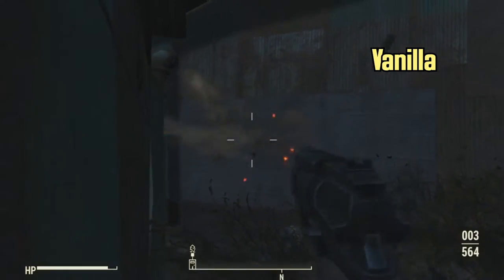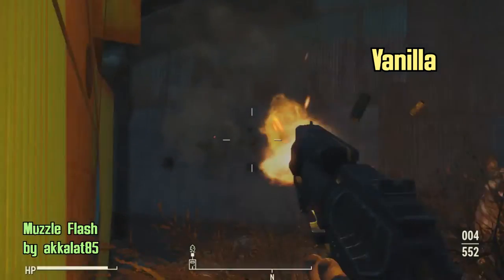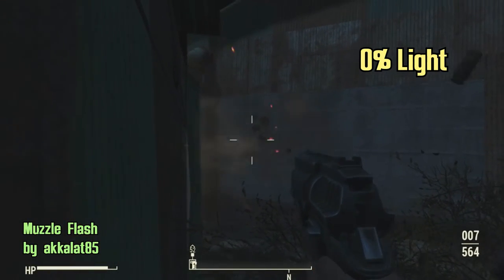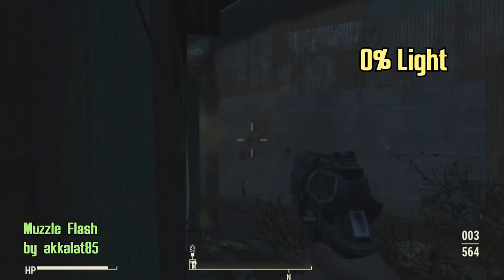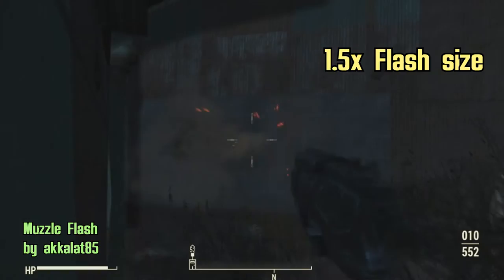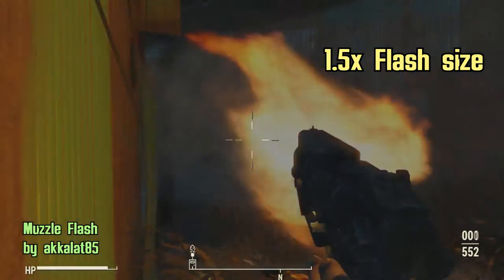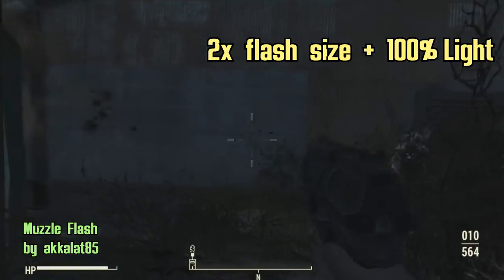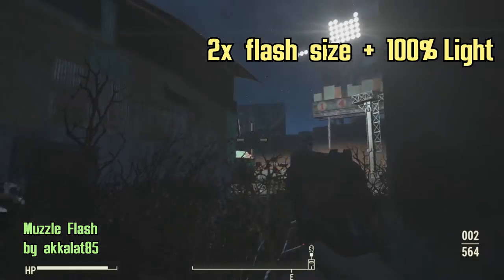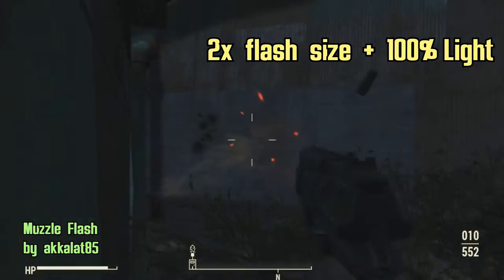If you ever got an epic gun, your muzzle flash has gotta look the part. Muzzle Flash by Akala85 will give you the ability to customize your gun's muzzle flash when shooting. Not too many people care about muzzle flash, but if you do, this mod includes the option of changing the size of the flash as well as the strength of its light. So if you want flashy gun shooting, just turn it up; if you can't stand the light, turn it down. This is quite the neat, yet niche mod.